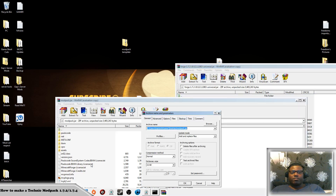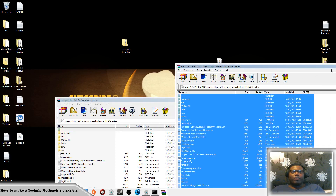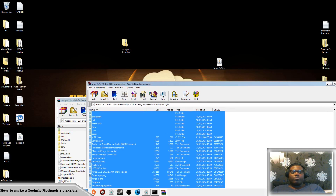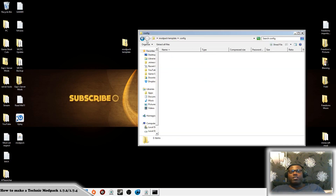I put compression to best — depending on your computer specs you can leave it normal, but best makes it quicker for people to download. Now close this and close that. Don't rename it — it's called modpack, don't change the name of that. Once you've got that, drag it back in, copy and replace. That's it — that simple. We're almost ready to go.